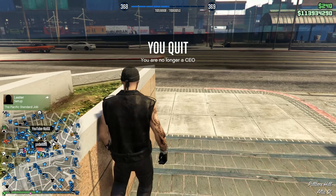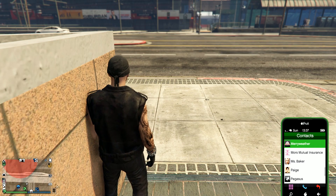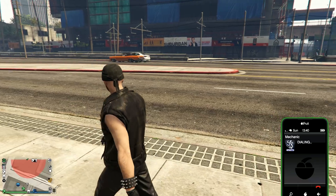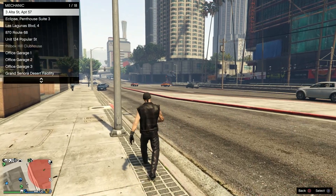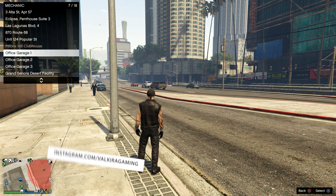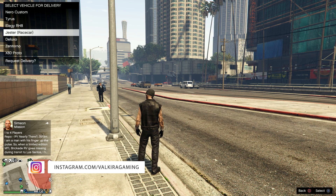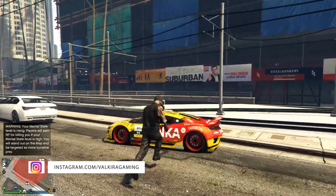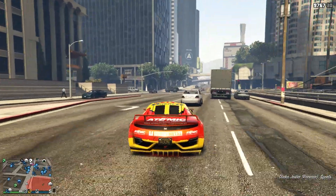This God mod glitch can happen in two ways and I will explain both, so you won't be surprised if something different from my video happens to you. When you are on the street, request your personal vehicle — it should be a non-weaponized regular car — and drive to your casino garage.